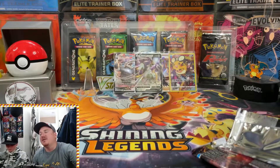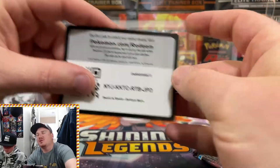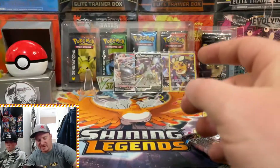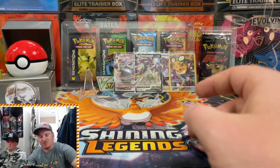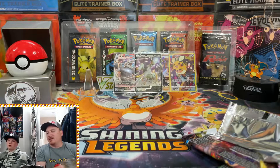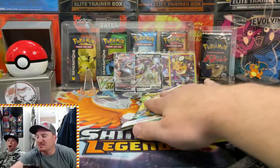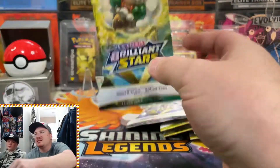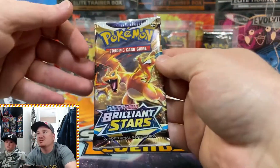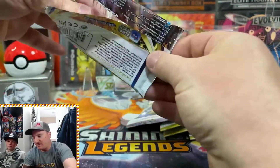Here are the code cards for those four packs as well, and then we can get into these sleeved booster packs. Have you guys opened up one of those Build and Battle Stadiums? How were the pulls? Do you guys prefer those over opening an Elite Trainer Box? Curious to get your thoughts. Here we go — eight sleeved boosters! Let's see if they can pay off today and pull some heat. We got a Charizard pack art to start these off!